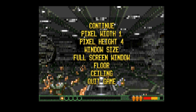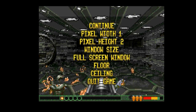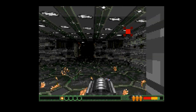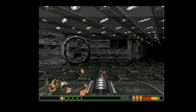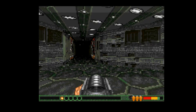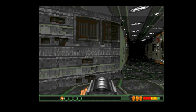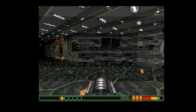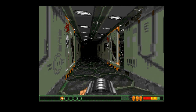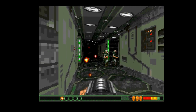So I think let's try running it with pixel height and pixel width 2, pixel height 2, and I think that should run reasonably well on a stock 1200. You can also turn off ceilings and floors, because unlike a lot of games of this era, the ceilings and floors are bitmap texture maps and not just a single picture.